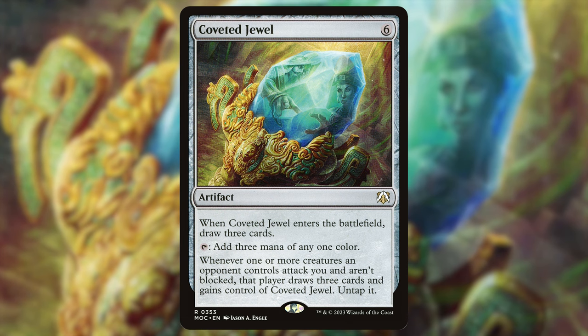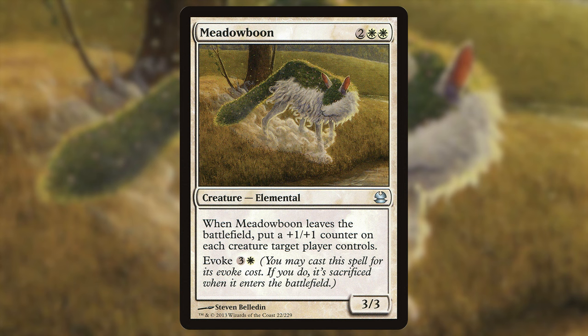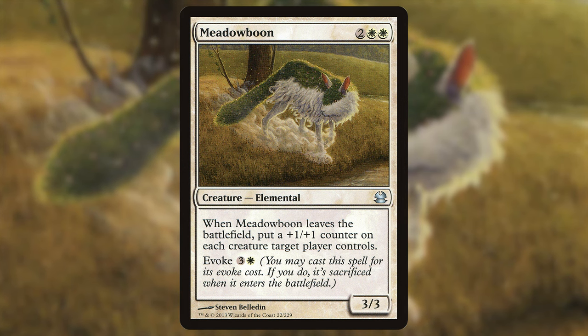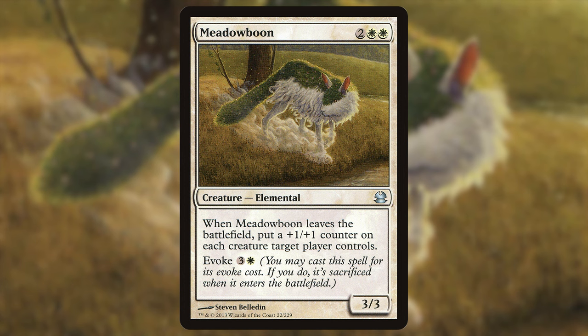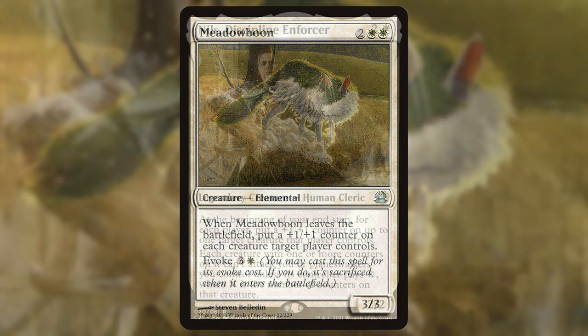Last up is utility — general good cards that propel the strategy forward. First: Meadowboon — two white white for a 3/3. When Meadowboon leaves the battlefield, put a +1/+1 counter on each creature target player controls. We're using this on opponents — throwing it in here to put a +1/+1 counter on each creature an opponent controls. It also has a vote for three and a white. If we get this out, everything that was power two becomes a 3/3, which means it can't block our creatures.